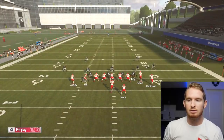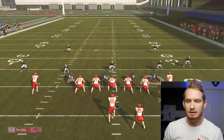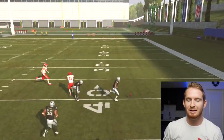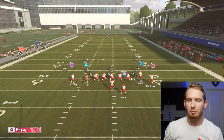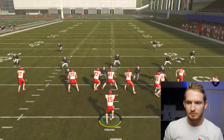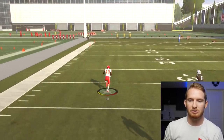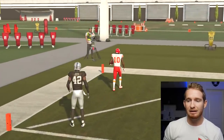It is the easiest one-play touchdown, especially against Cover 3. Everyone likes to run Cover 3. I will say I've noticed a lot of people running Cover 2 online, but Cover 3 is my defensive choice. The only way you can mess this play up is if you press the wrong button. It is so freaking open. I never really used a Cover 3 beater that open - it's pretty ridiculous. If you have a fast receiver, that's off to the races, 99 yards every single time.